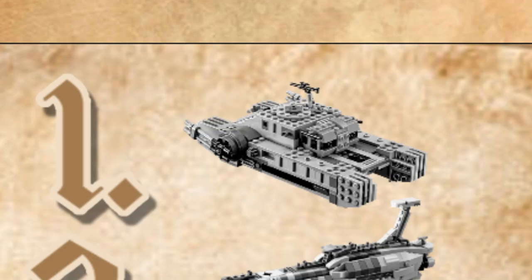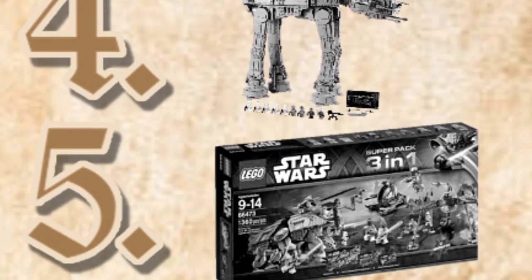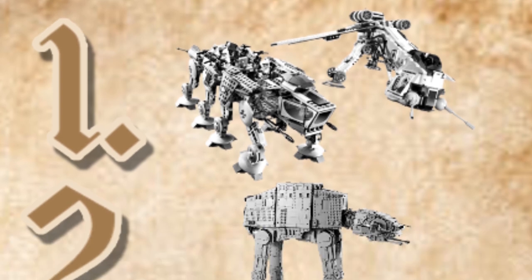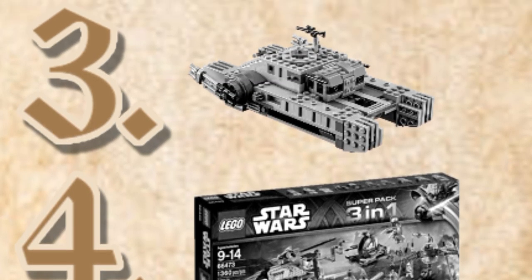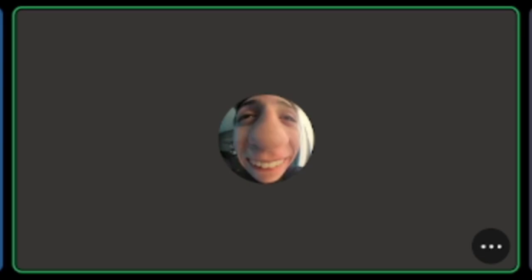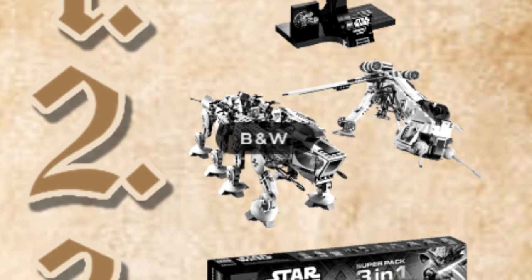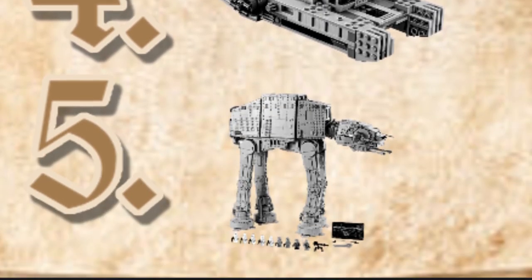Brick Collection: I have the Hover Tank, Invisible Hand, the Drop Ship with AT-OT, the UCS AT-AT, and the Star Destroyer Super Pack. Mega: AT-OT drop ship first, A.T.T.E. second, LEGO Star Wars Super Pack third, Republic Hover Tank fourth, Invisible Hand fifth. Jack: Invisible Hand first, AT-OT drop ship, Star Destroyer, smooth battle pack, 3-in-1 combo, Hover Tank, and UCS AT-AT.